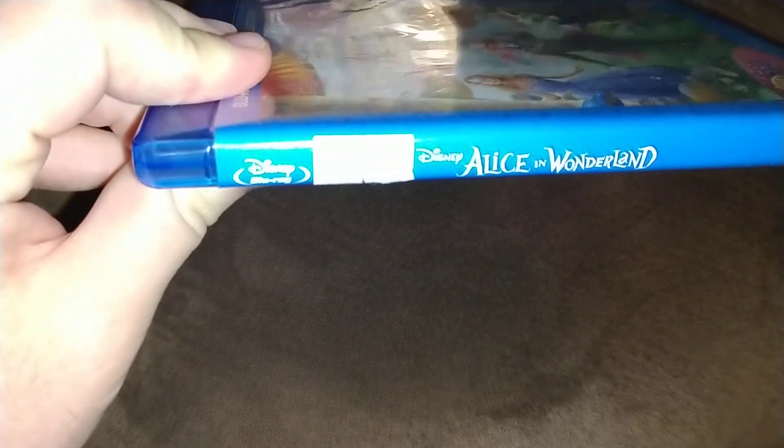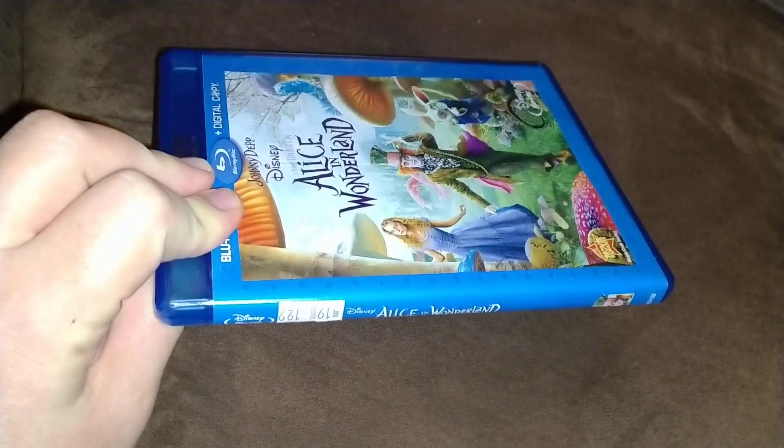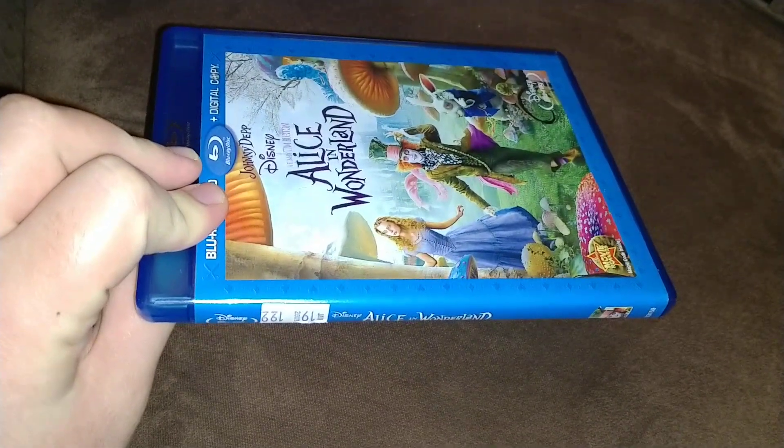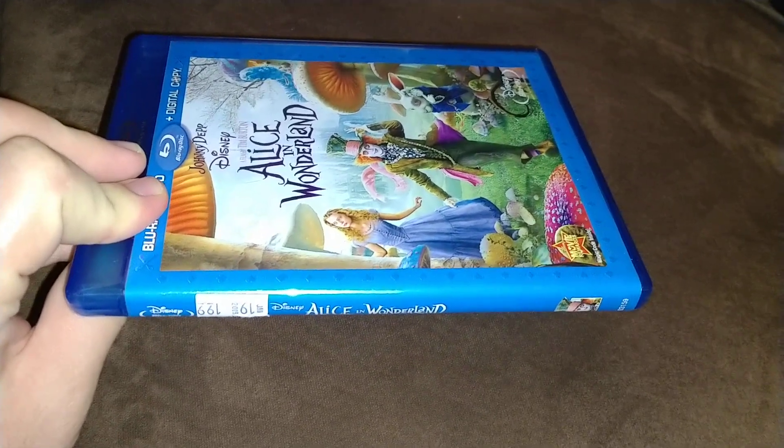The spine — this is Disney Blu-ray. How much did it cost? $1.99. Better look at the price — got it for $1.99. Disney, Alice in Wonderland.